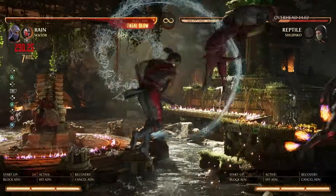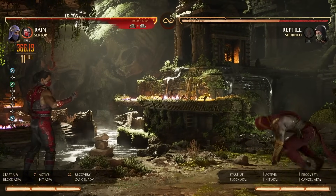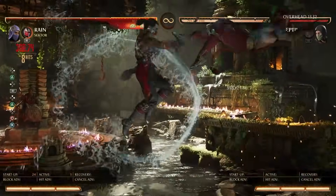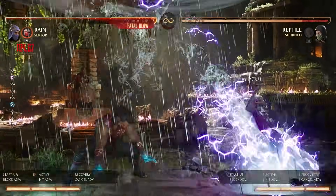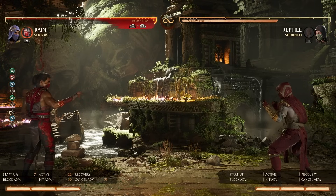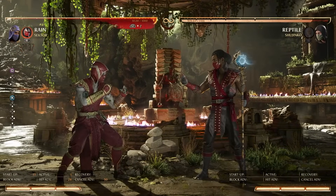A harder combo: back three, back three, Rain god, then teleport to end it — 366 damage meterlessly, and half of the cameo gauge has already regenerated. This does even more damage from forward two. These combos do require some timing, but the results are strong.